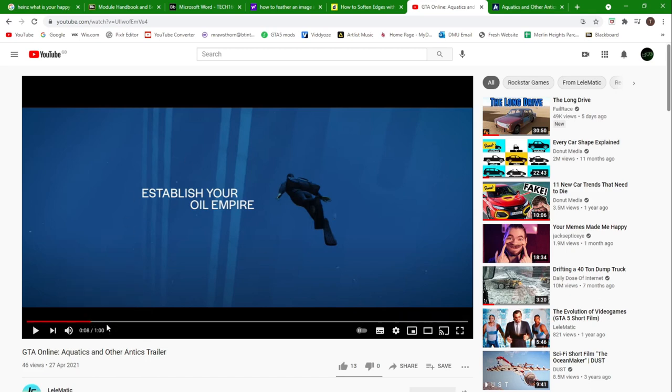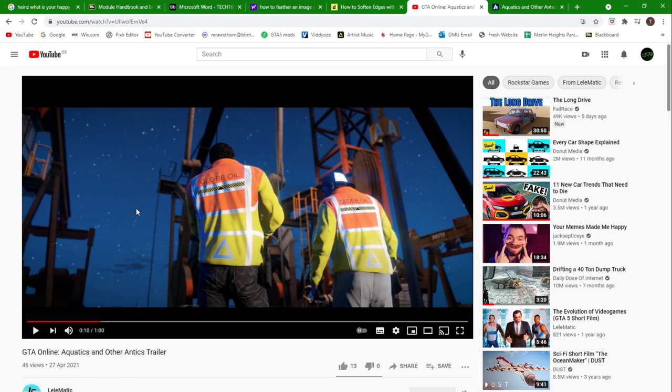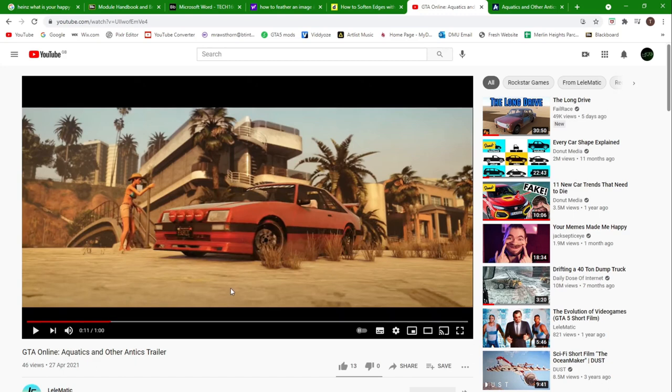We get someone swimming through the sea, nothing too special, but then we get a look at the new oil rig — you can see it's labelled 'Globe Oil.' These oil rigs have popped up around San Andreas and you can go buy one on the Maze Bank Foreclosures website, then customize it. I'll be going into more detail about that tomorrow. Then we get a look at one of the other new vehicles — actually a returning vehicle from GTA 4 — which is the Vapid Uranus, based on a Fox-body Mustang. Very nice car, surprised they haven't added this one yet into GTA Online.